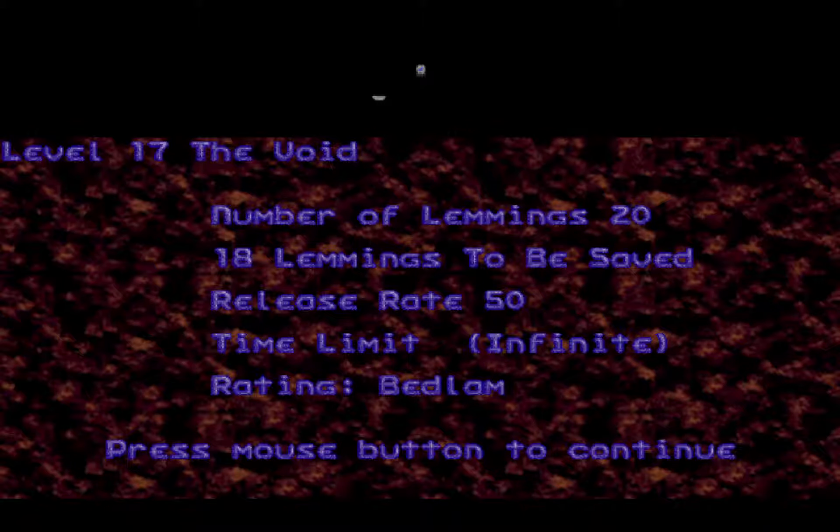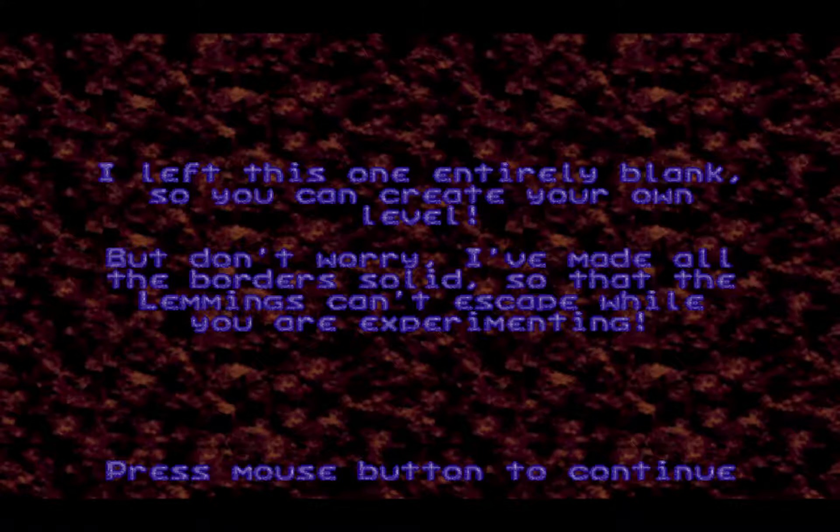Alrighty, Bedlam 17: Devoid. I left this one entirely blank so you can create your own level. But don't worry — I made all the borders solid so that the lemmings can't escape while you're experimenting.